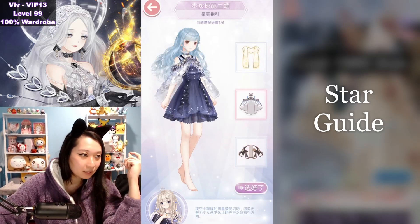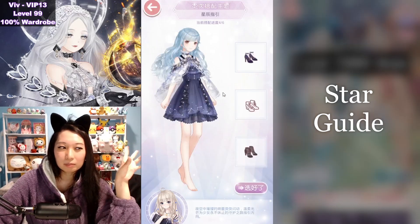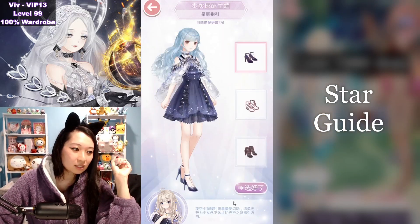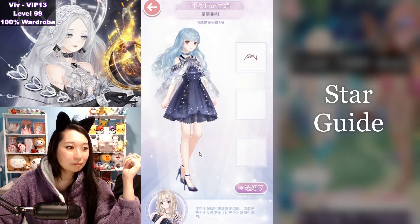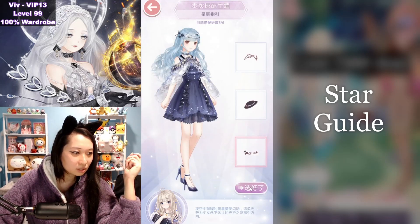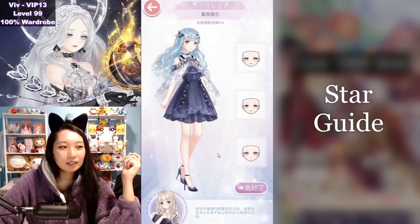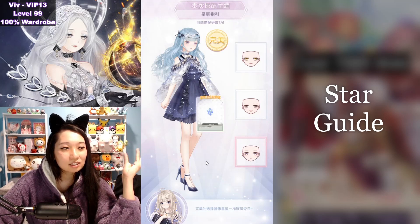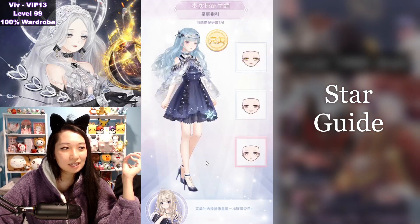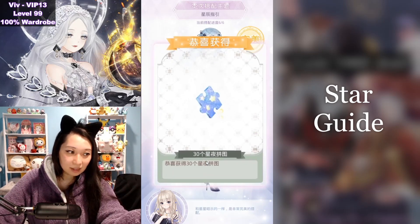And then you are going to pick this blue one. It's sort of easy once you get a hang of it because you can see that the theme is bluish. Up next, it's going to be this blue shoes. And then up next, it's going to be this little blue, black, blue, white star thingy. And then up next, it's going to be this pretty makeup. And that is your six out of six S's, and it's 30 event currencies back for your troubles.